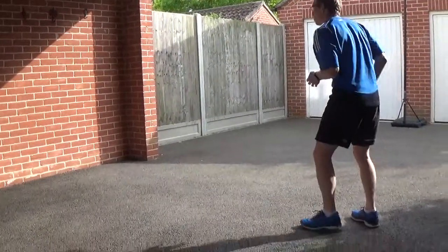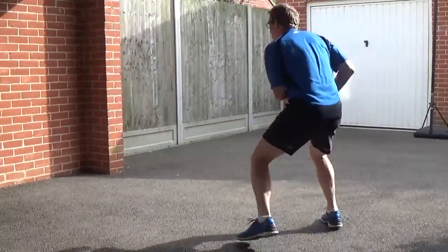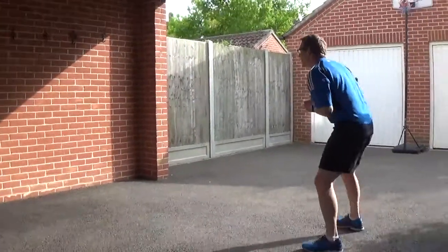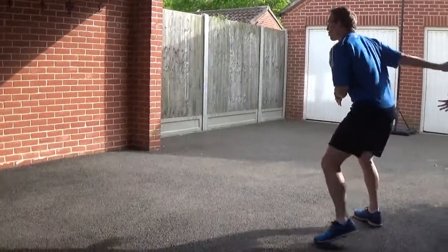Fingers pointing down for this one. Get ready to move — be on your toes, have your weight forward, watch the ball as it comes on your peripheral vision, on your right-hand side if your partner's right-handed. They can vary it by throwing it over your head or around the other side of your body, just trying to trick you out.